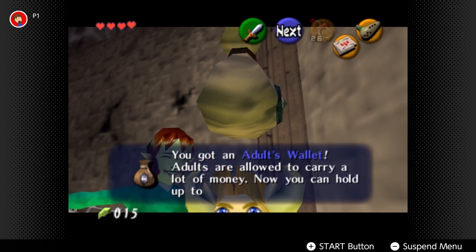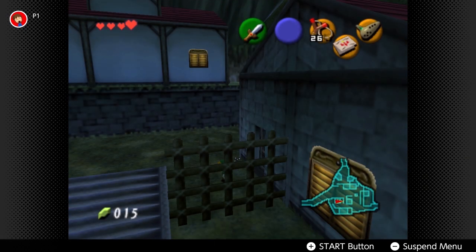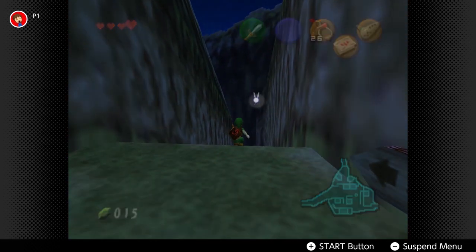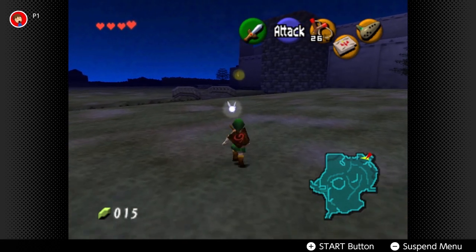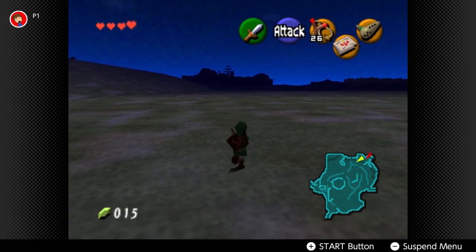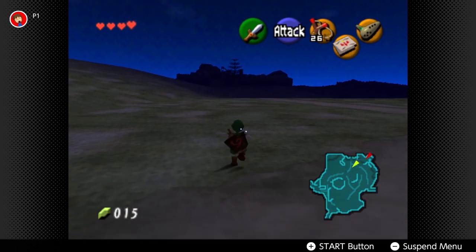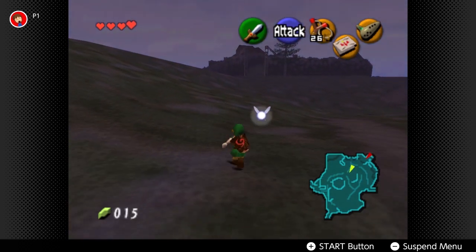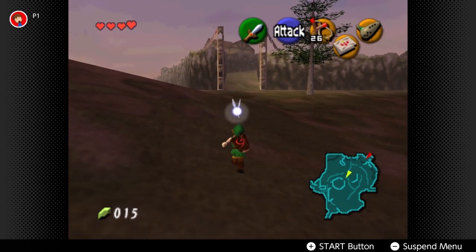First we're heading into the Skulltula house. This is the place you go to collect rewards from collecting gold Skulltulas. Basically there are five people in here that you have to save, and every 20 you get a new thing. The first thing we get is the adult's wallet, so instead of holding 100 rupees maximum we can now hold up to 200 rupees, which is well worth getting because there are certain things you need to buy later in the game that are more expensive than the 100 rupee base limit.